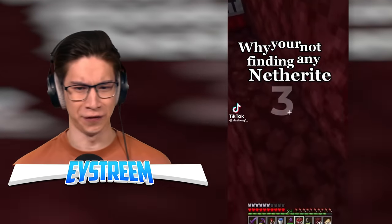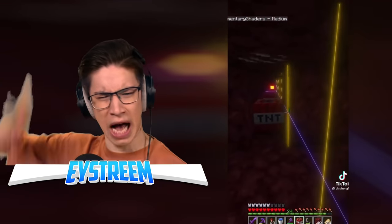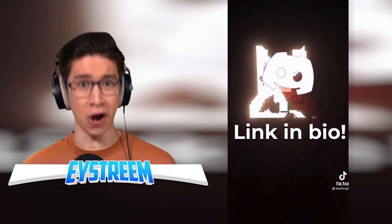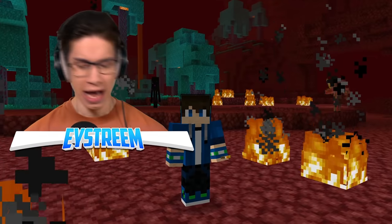Why are you not finding any netherite? I'm sick of mining for this stuff. Apparently you place TNT every four blocks along, hit F3+G, and place the TNT beside these glowing chunk border lines. Let me hit F3+G on my keyboard and see what this does. We get a bunch of lines everywhere and the chat says 'chunk border is shown.'